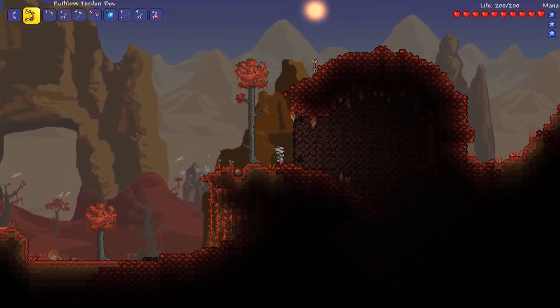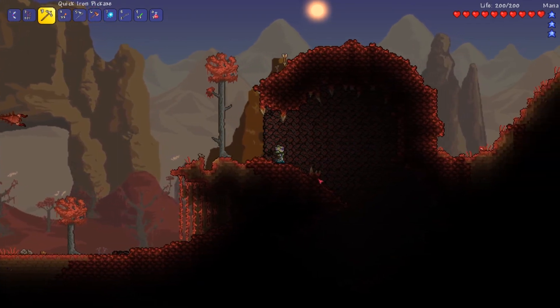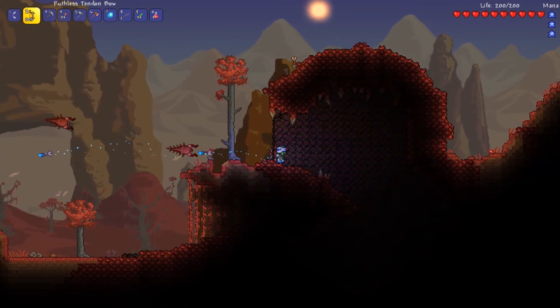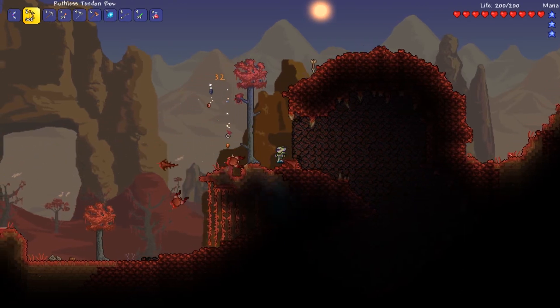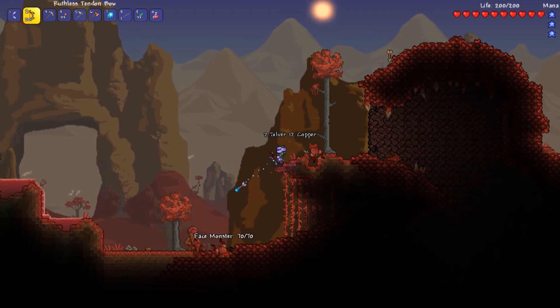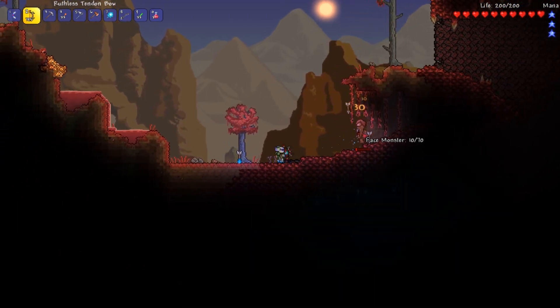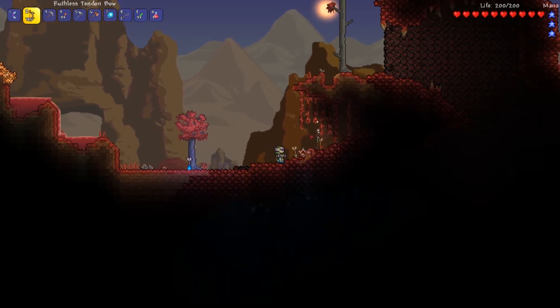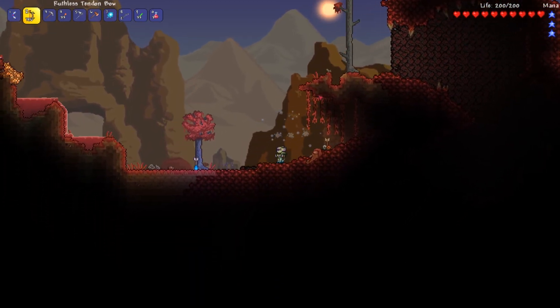The Crimson Hearts can be found underground, so starting in the next part of the series I'll start digging underground for them. It's a bit of a pain that I can't farm Crimtane right now, so I'll go into the caverns at some point and see what we encounter.